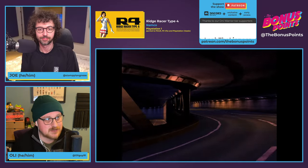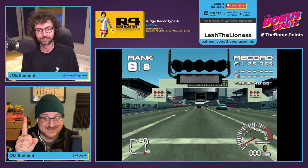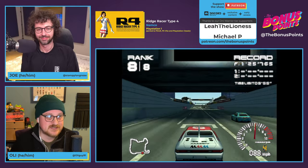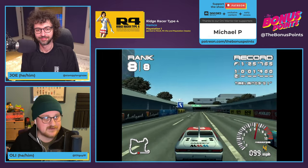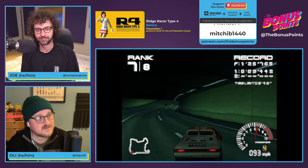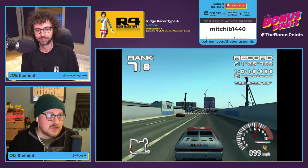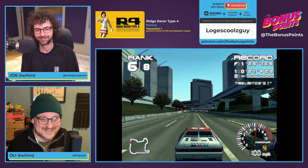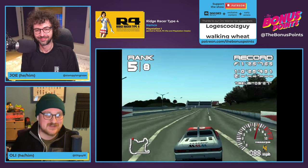We are going to be discussing Ridge Racer Type 4, as it's known in Europe, or R4 Ridge Racer Type 4 if you're in the US. It's a racing game developed and published by Namco for the PlayStation 1 — the first PlayStation, before most of our audience was even born. It is the fourth title in the Ridge Racer series after Rage Racer, and the last to be released on the PlayStation, released on December 3rd, 1998 in Japan. It was later re-released on PS4, PS5, and pre-loaded on the PlayStation Classic. It is the first Ridge Racer series game on PlayStation to use Gouraud Shading on its polygons.